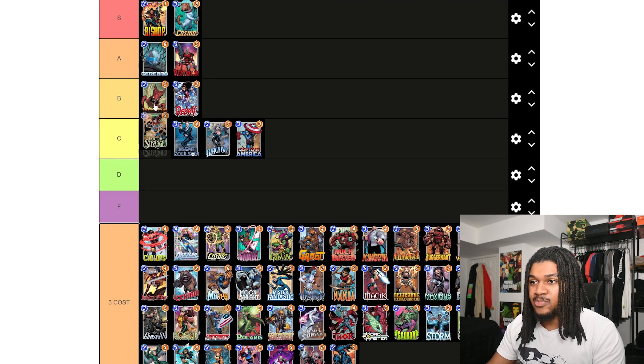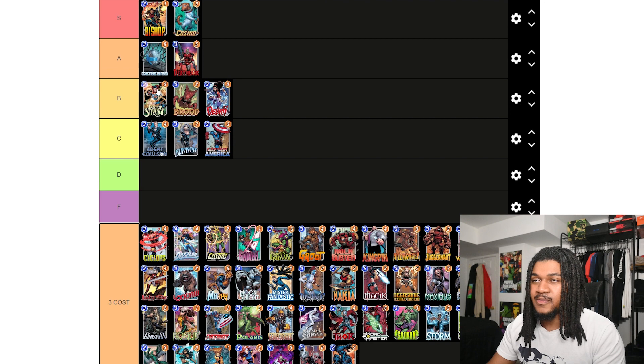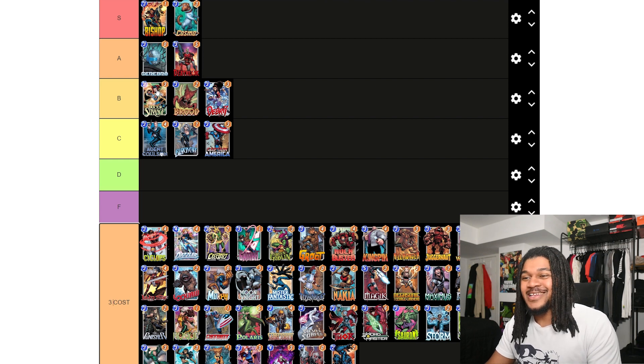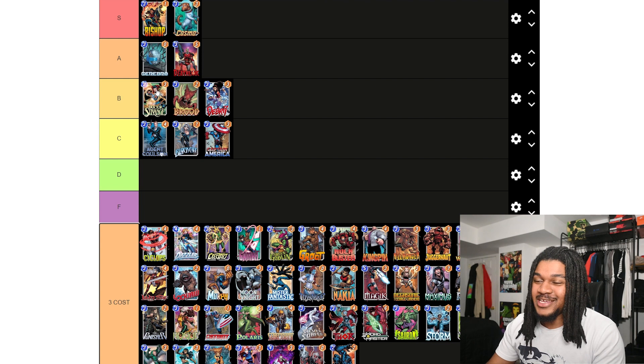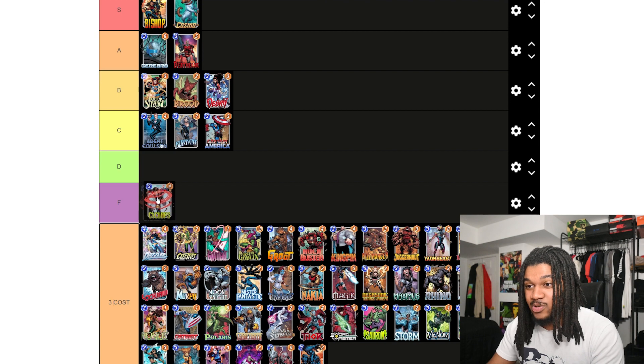Doctor Strange — I'm putting Doctor Strange at the top of B. You can obviously use him mainly with move decks, but you can also pull off some pretty interesting stuff with Doctor Strange if you actually think for yourself and don't just copy every other deck. He definitely has a lot of good utility, so I'm putting him in B.